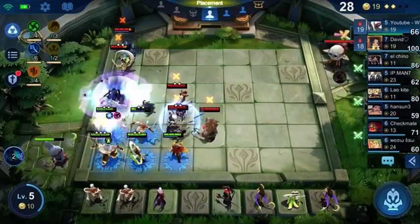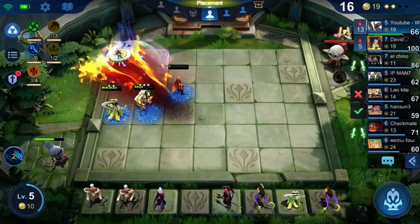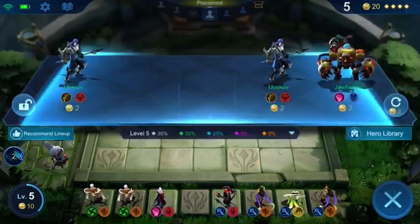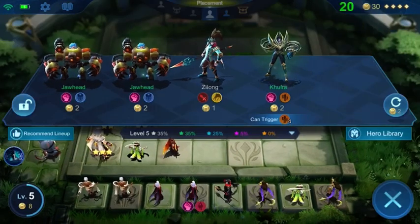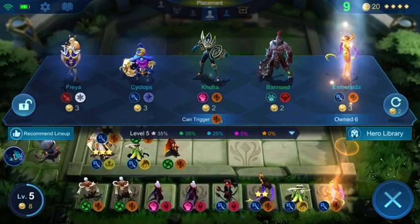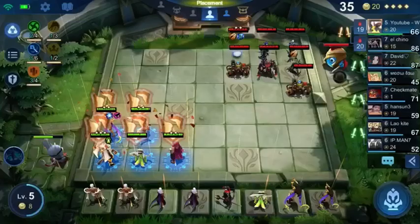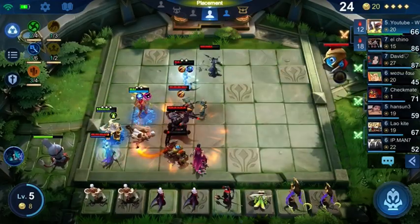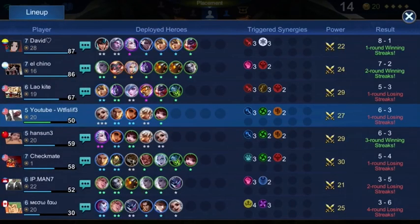As far as mages are concerned, I try to get the core heroes — Carmilla, Veil, Valir, Harith for sure, and Changun — to level two before I start heavily upgrading my commander. That's because of the elementalist synergy, and that's why I'm continuing to re-roll here: I want these guys at level two so my elementalist synergy gets a three-star, and that makes all the difference.